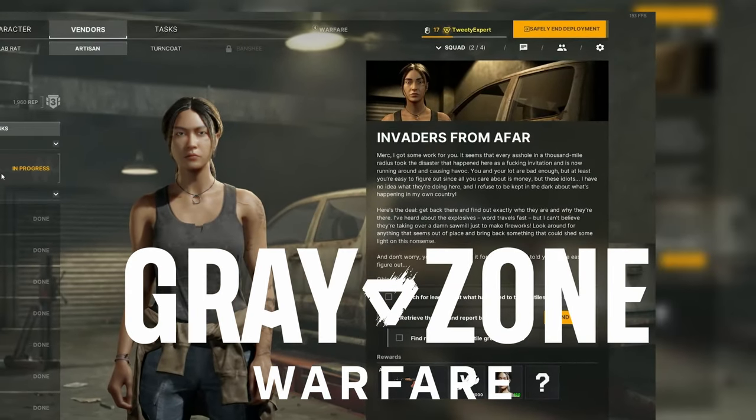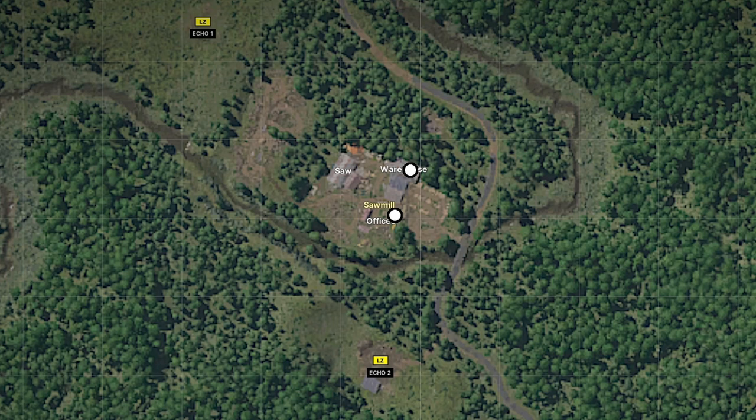You have the quest Invaders from Afar in Gray Zone Warfare. Here's how to find it. Pause for the map — Sawmill is located on the western side of the map. Follow the white circles for your objectives.